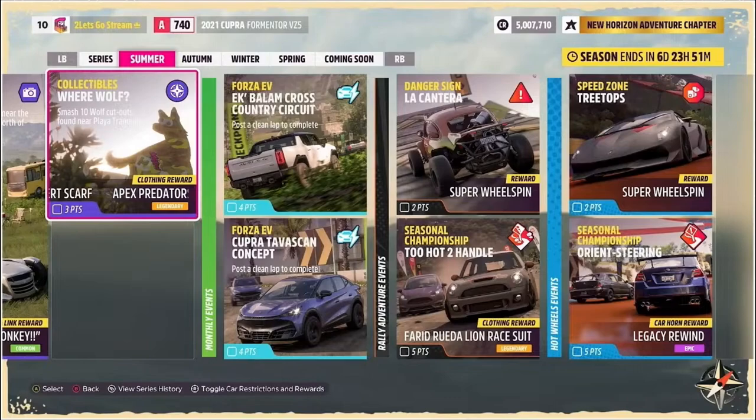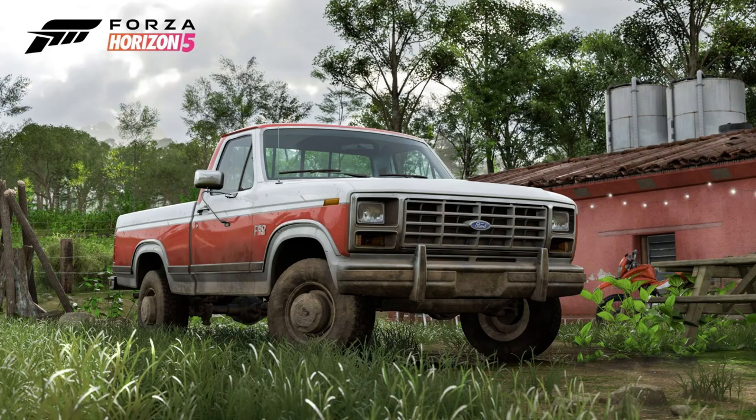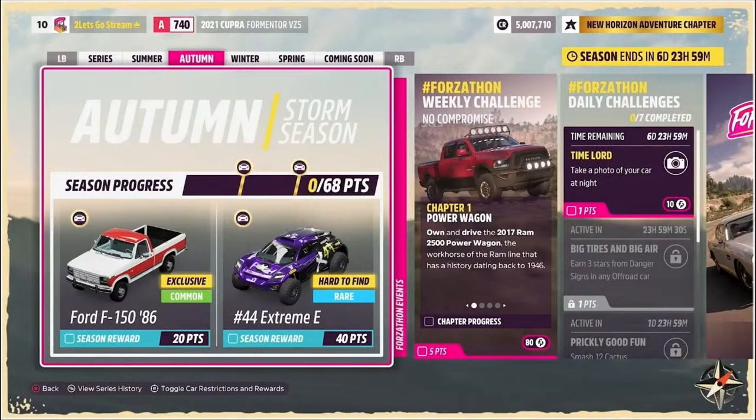We're going to be getting eight temporary PR stunts back next series, including four danger signs and four trailblazers — be sure to complete them all if you haven't done them yet. In autumn, for 20 points, we have the 1986 Ford F-150 XLT Lariat, a new to Forza exclusive. And for 40 points, we have the number 44 Extreme E, which is the first time this particular car is returning as an exclusive.